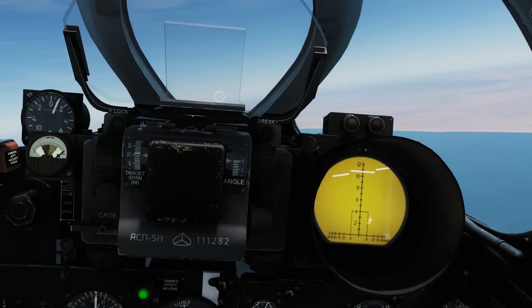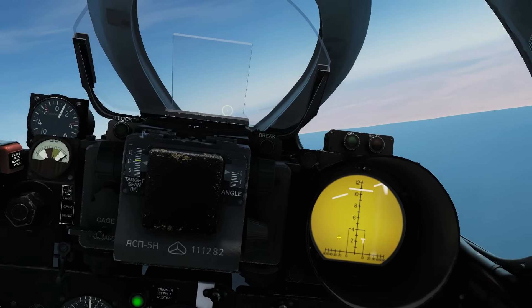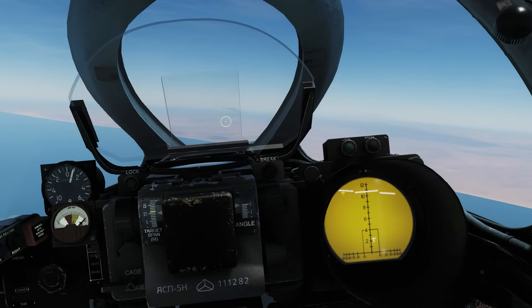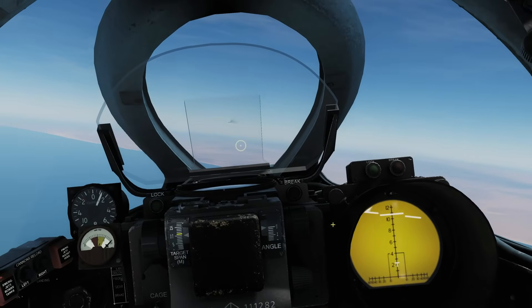It's currently out of the targeting box or the lock box, and if we were to move right, he is now within parameters for a lock. We've also got our artificial horizon, which tells us what roll we're doing and gives us our situational awareness.